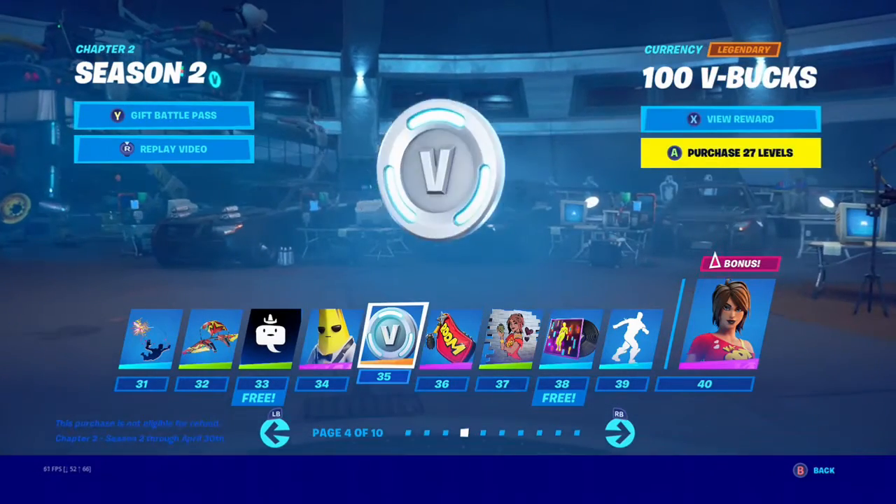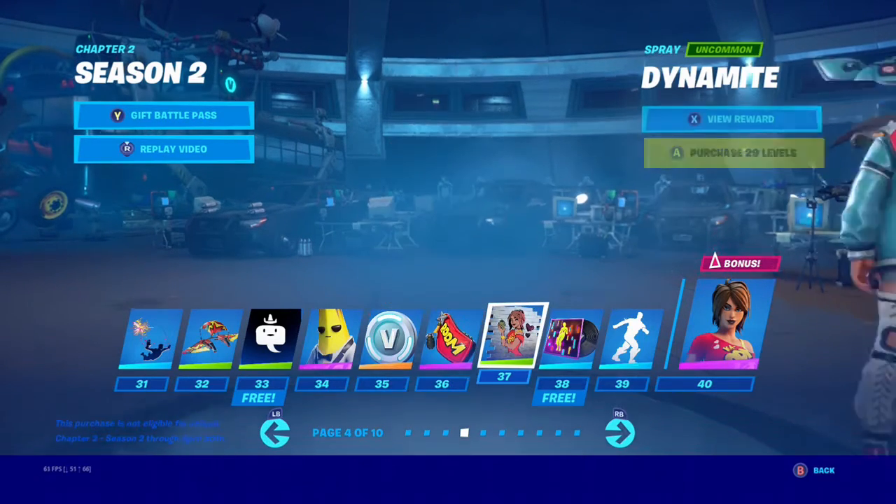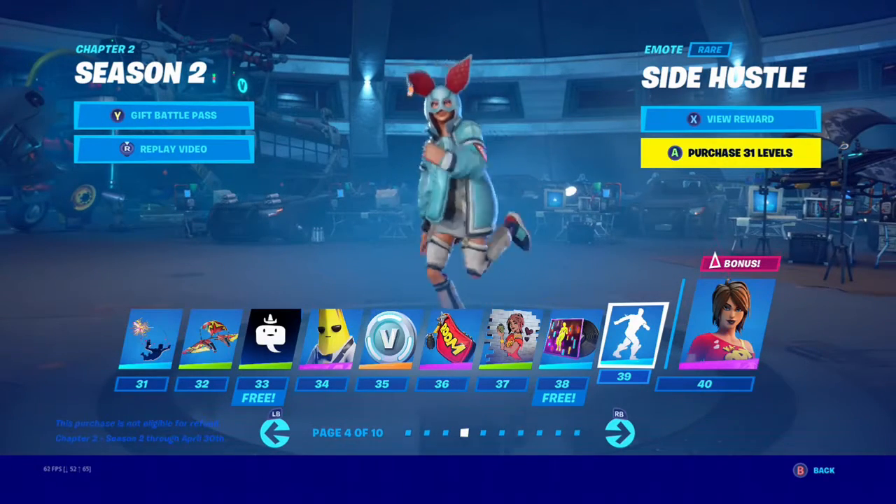We have Agent PLA Ghost. We have 100 V-Bucks and the Back Bling. Then we have Side Hustle.